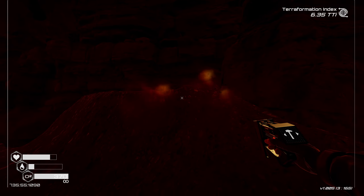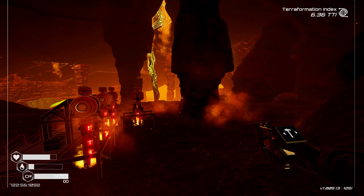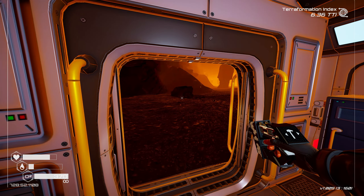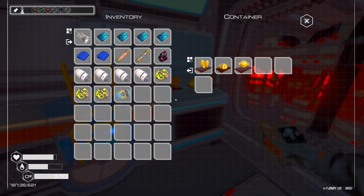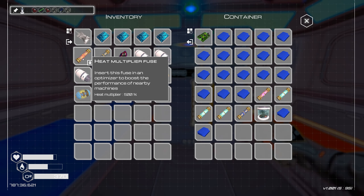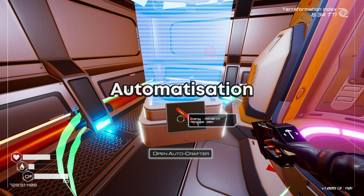You can soar across the map as much as you want without any restrictions. Later, when even the jetpack seems slow due to the extensive map traversal, you unlock straight-up teleportation. And as soon as you think there are too many things to manage and the game becomes a bit too tedious — bam! It introduces automation.